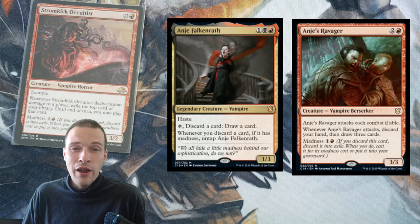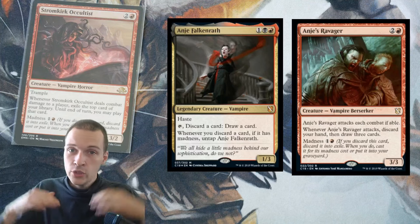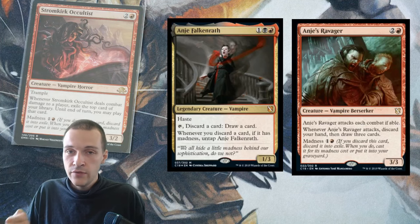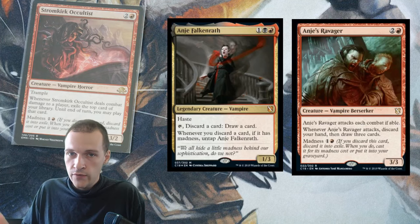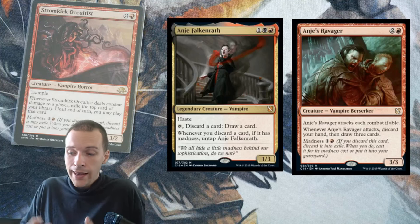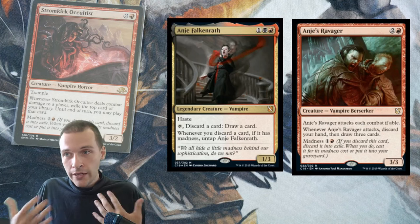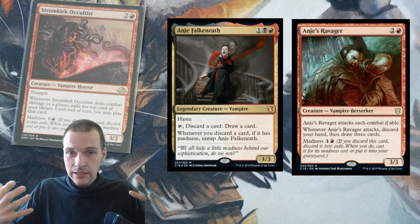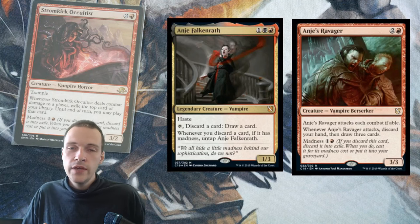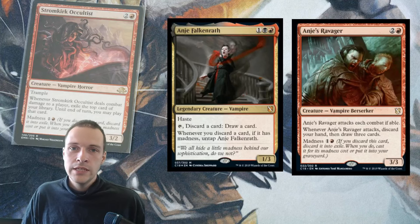The same concern applies to Anje's Ravager. Whenever Anje's Ravager attacks, discard your entire hand, then draw three cards. If you have fewer than three cards, this is good; if exactly three, it's equal; if more than three, it's bad. When you're playing Anje, you're going for a really big hand size most of the time, so I think Anje's Ravager won't be flowing that well with the deck.